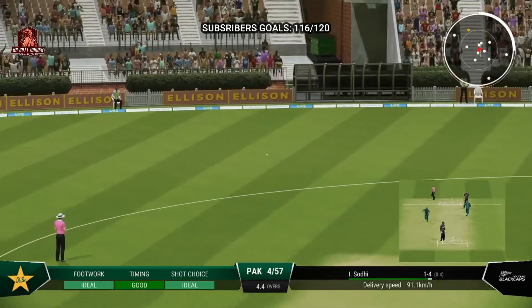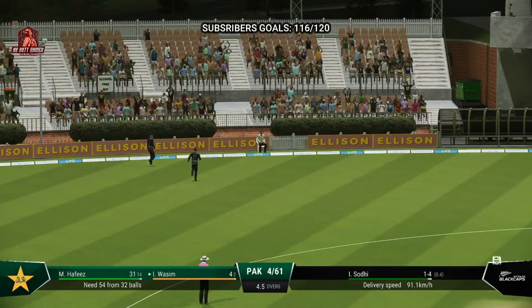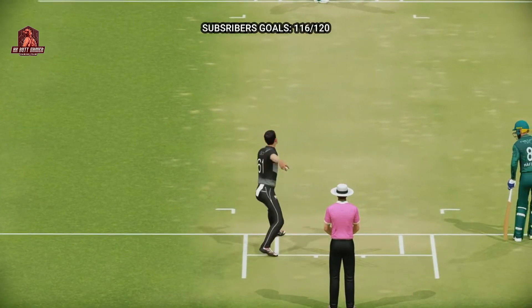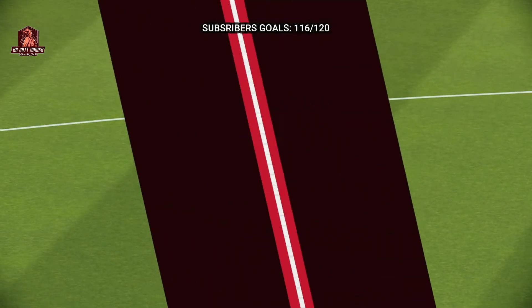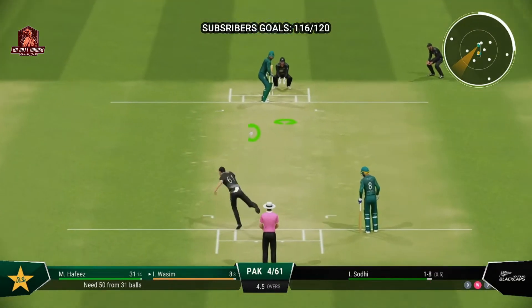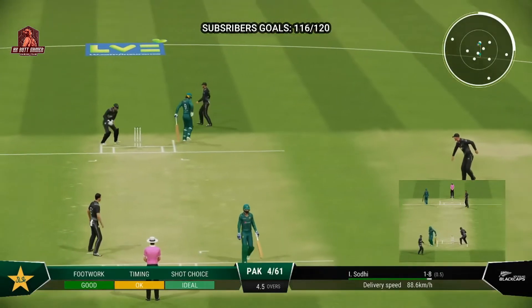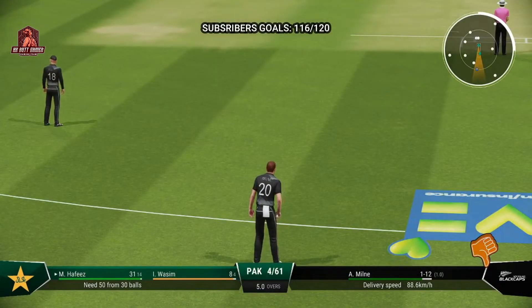Good shot — found the gap. Quick to get onto that sweep — beautifully placed and beautifully struck for four. They shouldn't get too discouraged with that last ball. The first step as a bowler is to get the batter playing, which they've managed. If they can find the right spot, the reward will eventually come. Eight runs added there — Pakistan are four for 61.